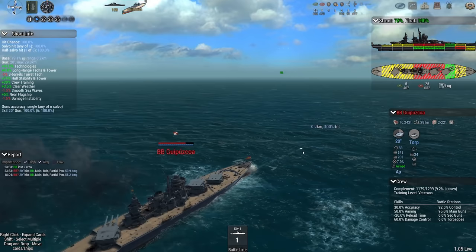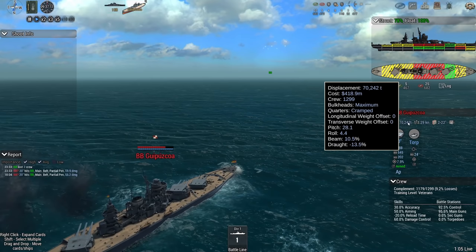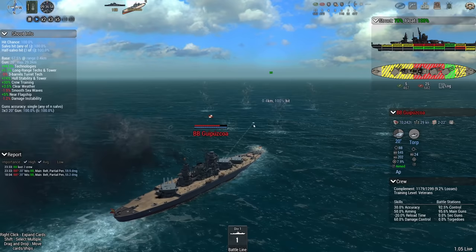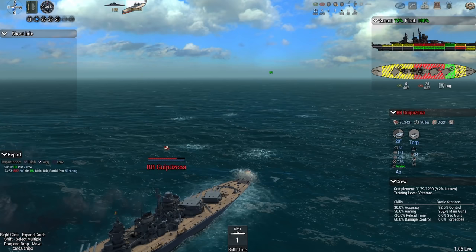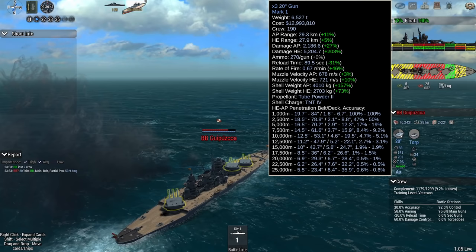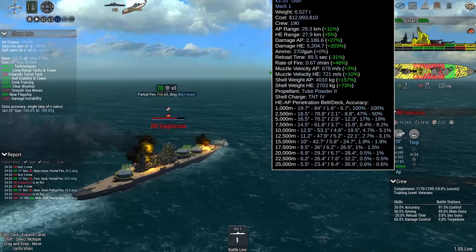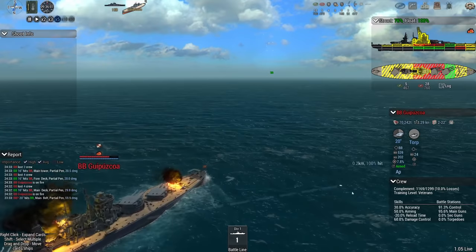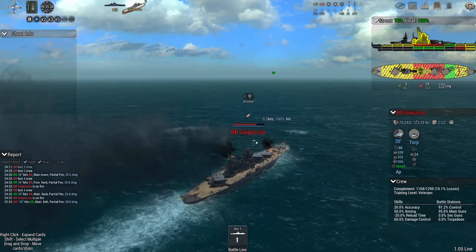Another important factor in this battle is crew count. He went with cramped quarters, meaning his ship immediately gets affected by losing crew — his damage control is reduced and main gun reload is increased because they have less crew for them. Their reload is now 89 seconds. This ship should start losing more and more crew. They just lost some crew — they barely went down though.